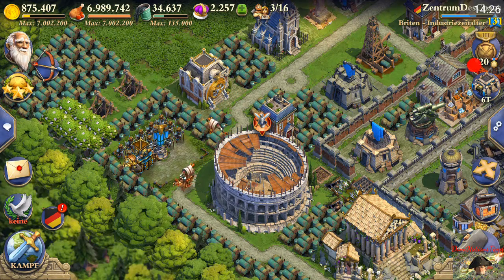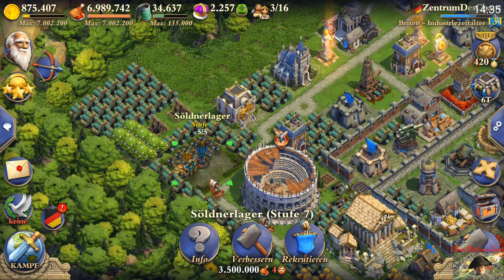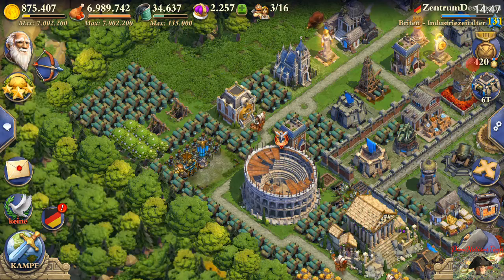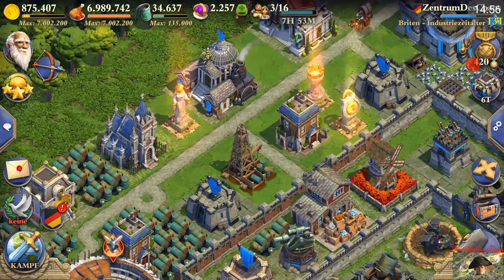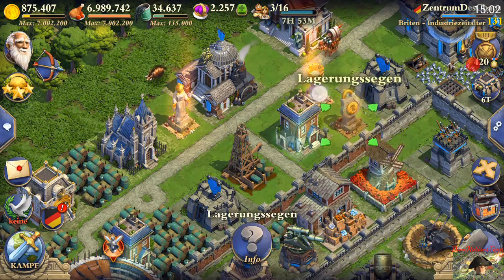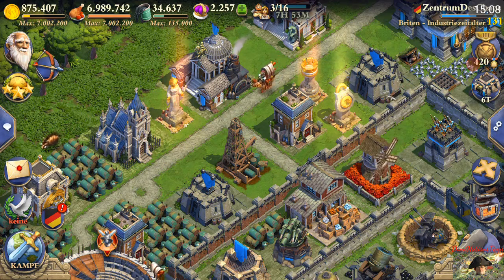A tip for your mercenary camp: always make sure to have it filled. In a group fight you're possibly losing, you can use your mercenary camp as reinforcements to get at least one more star or even win completely. Therefore, whenever you've used your mercenary camp, fill it up again. Then save at least six diamonds plus some fur, leather, and metal to get these three blessings.